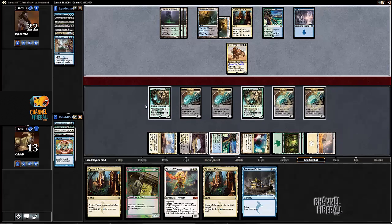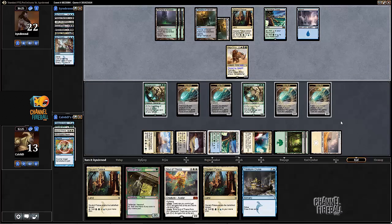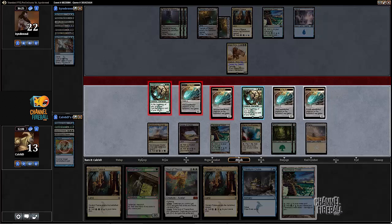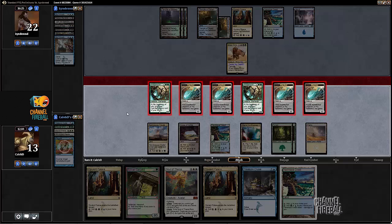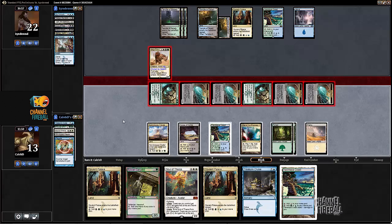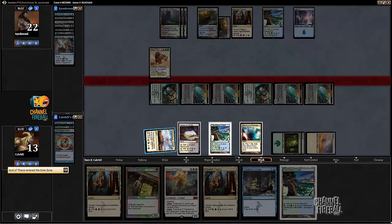We're protected against sweepers - if he played the five-mana wrath we'd go down to a single manifest, but that's still not nothing. We manifested a Siege Rhino too - those are some good manifests. I don't think I'm actually going to unflip both of them. We were protected against Ugin; we weren't really protected against Crux of Fate but he didn't end up having one. I'm just going to attack with everything, force a Siege Rhino block, exile my Soul. Is this lethal? Four, eight, sixteen, plus six - yes, that's exactly lethal!